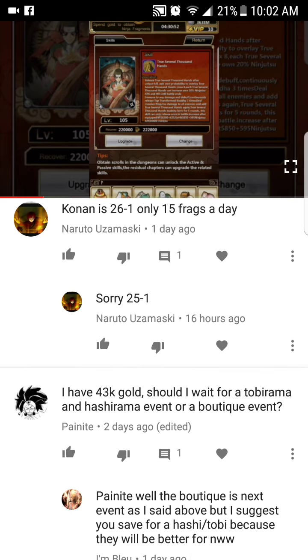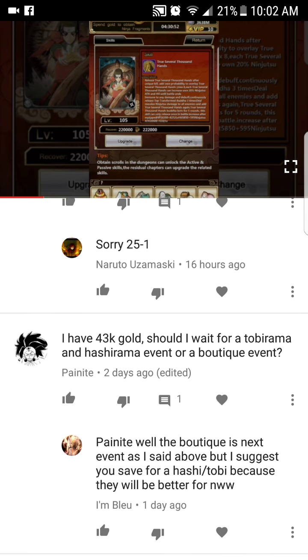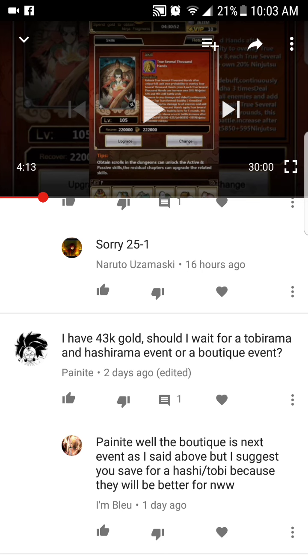If you have 43k gold: if you're looking for Hashirama or Tobirama's items, wait for their events. Otherwise go for a boutique event — boutique certificates take time to save but are fairly useful, now letting you get tier 5 items for cards like Yamato, Shikamaru, and Kisame, plus combo cards. Personally I'm waiting for a black Friday situation to diamond my character quickly.